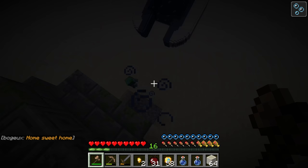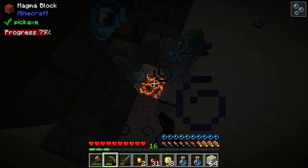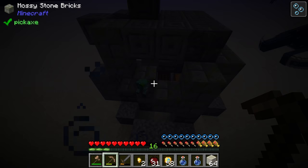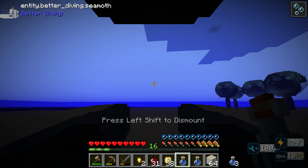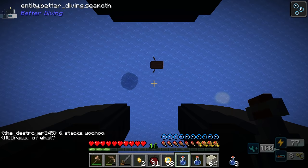Down here: more emeralds, some wheat. There's a zombie trying to get to me, and also a magma block which might not be a bad find. Mining fatigue is kicking in. Can I break that above the mining fatigue level, steal it, not get killed by this baby zombie, get back in my Seamoth and run away? We definitely can. I think that was a good first excursion into the ocean of Siopolis.